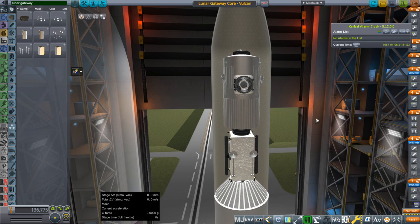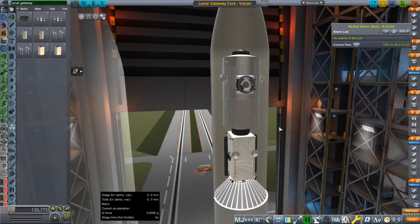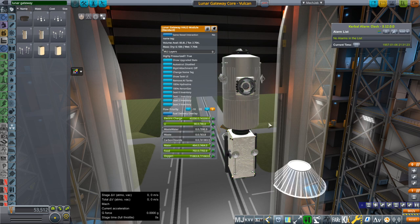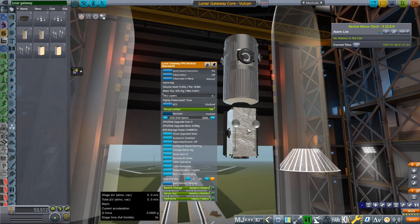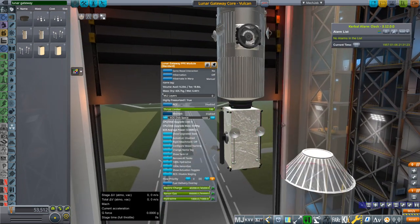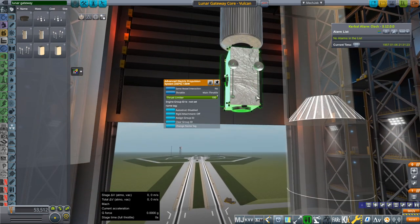We have the two core modules here. I did not do the docking ports — docking ports and the solar panels are not mine, the rest is. The two modules are the Halo module, which is the habitation module — a hardshell habitation module based on the Cygnus spacecraft. There's also potentially an inflatable habitation module. And then there's the PPE, the Power and Propulsion Module. It's got xenon gas, hydrazine — I went with hydrazine as the RCS fuel, though it could be something else. It's also got ion engines, the Advanced Electric Propulsion System, 13 kilowatts, and various antennae.